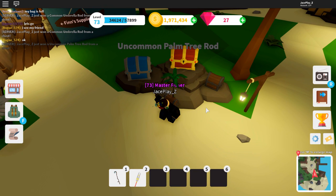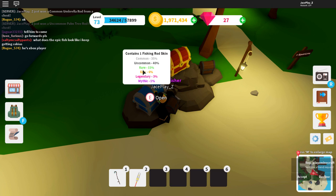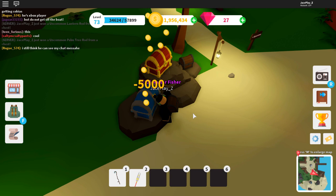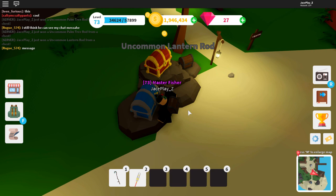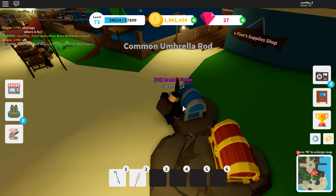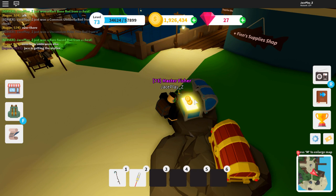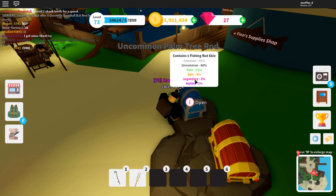We got a common umbrella rod — that's one, two, three. So we got six commons in a row, which means we should start getting rares and epics now. You can also tell the rarity by the color: if it's green it's rare or epic, if it's yellow it's common or uncommon, and if it's purple then it's legendary or mythical.